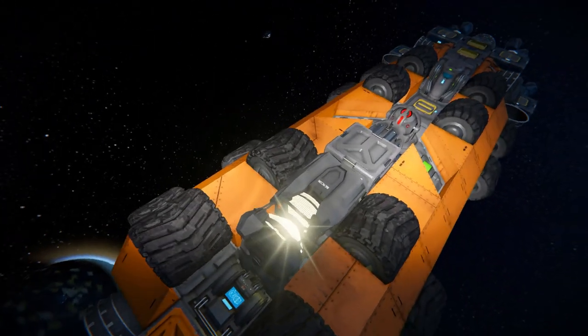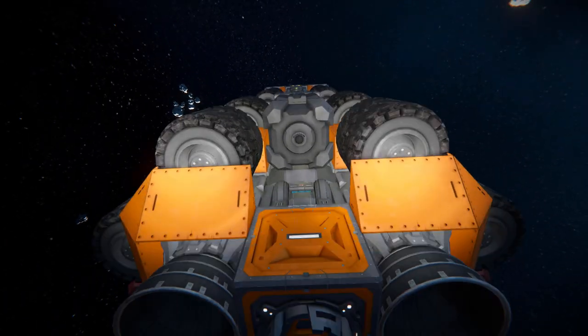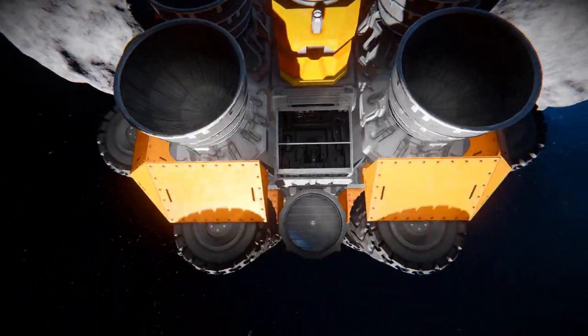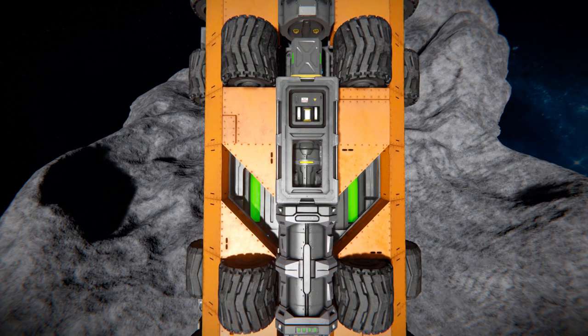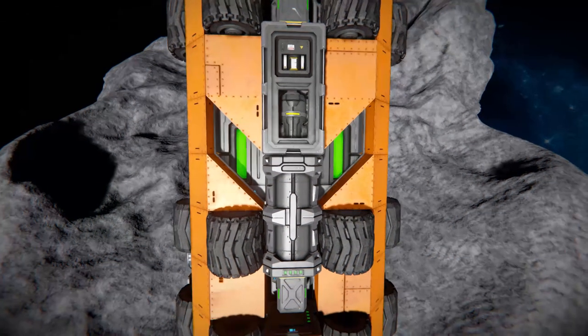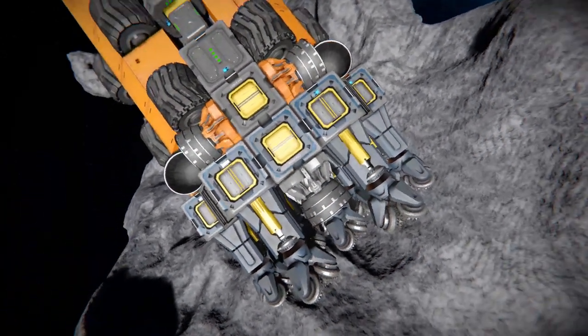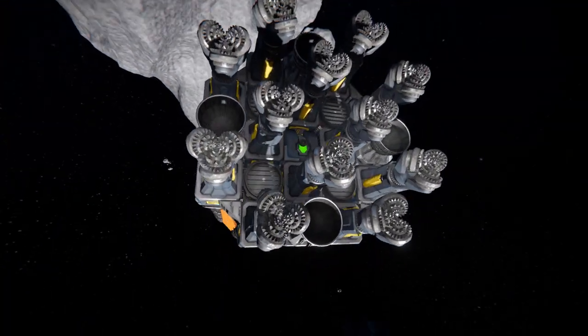Coming over to here, there's a beacon to make sure we can always find this, and a survival kit so we can respawn here if we ever got picked off by a pesky drone or had a mishap and slammed into the asteroid. There is another camera which is useful for driving this thing forwards. Coming all the way down and underneath, past our spotlight and even more wheel blocks, we can see an O2/H2 generator to keep this thing topped up with hydrogen and oxygen. There is an oxygen tank, and coming towards the back, even more batteries, even more hydrogen thrusters, and all of our drills.